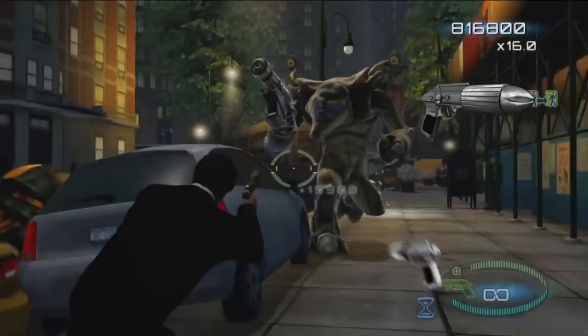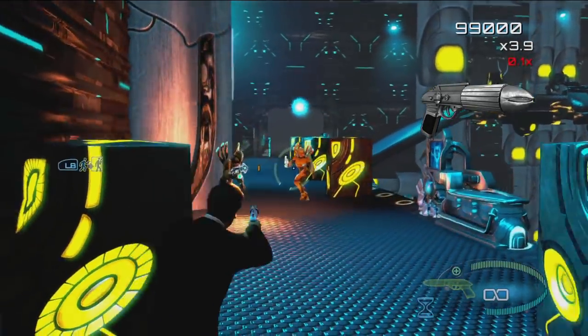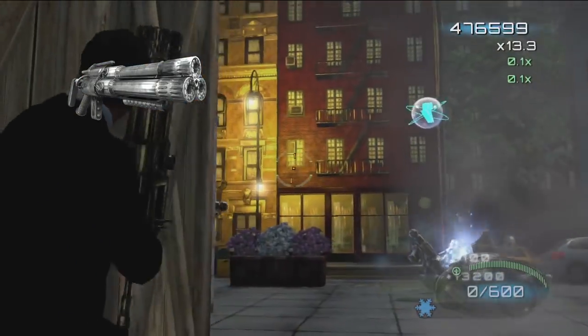The next weapons are both variants of the plasma artillery. Your plasma handgun will handle like an upgrade of your Noisy Cricket, but you'll feel the kick of the tri-barrel plasma rifle and its triple firepower.